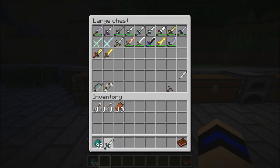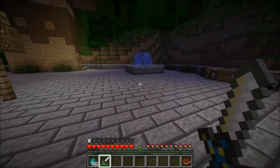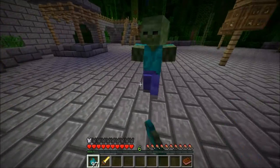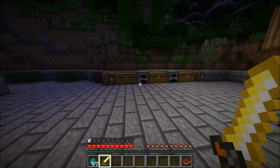We've got the Arturia Blade — two hit kill, nice. Got the Blazing Blade, which is a fire blade. Not as good as the Megara Edge, but it sets them on fire. That's pretty nice.